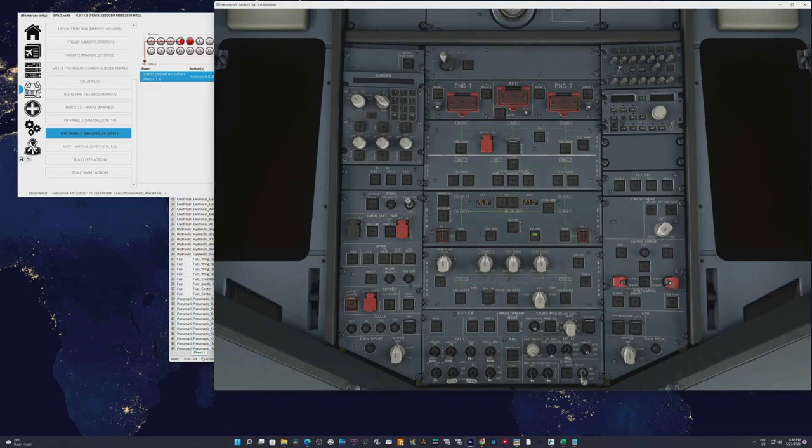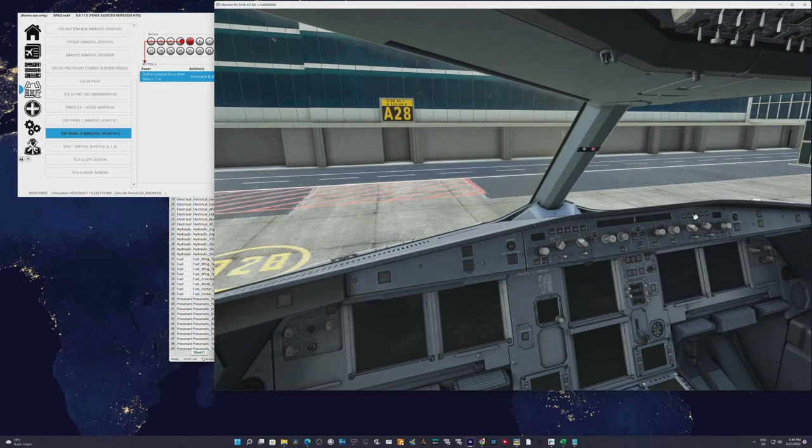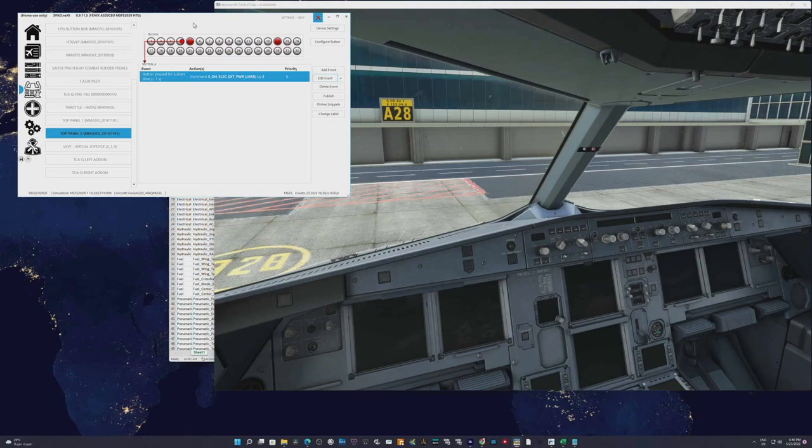I've completed the overhead binding but still need to bind my FCU and my MCDU from the cash register keyboard — so there's still a lot to do. For home cockpit builders using MobiFlight, I think you can read the 'N,' 'I,' and 'A' prefix variables rather than 'S.' The 'S' prefix is mostly for inputs into the sim, while the other prefixes show variables to be read from the simulation.